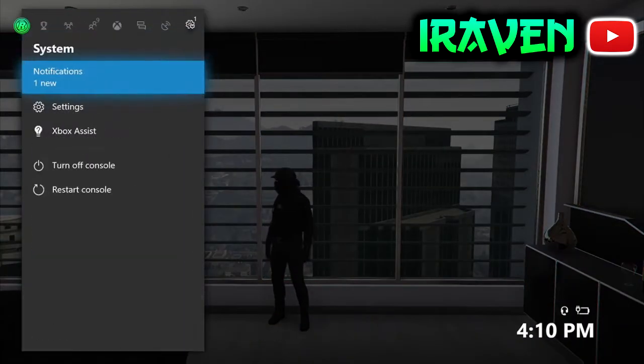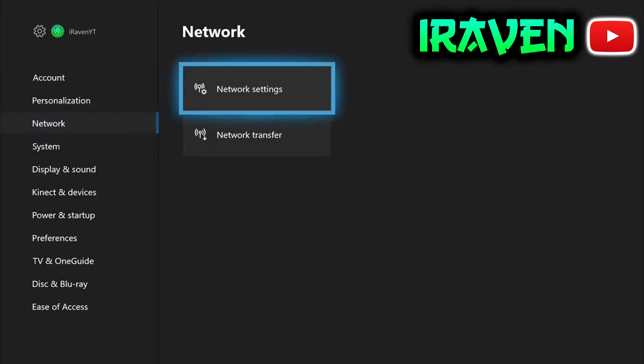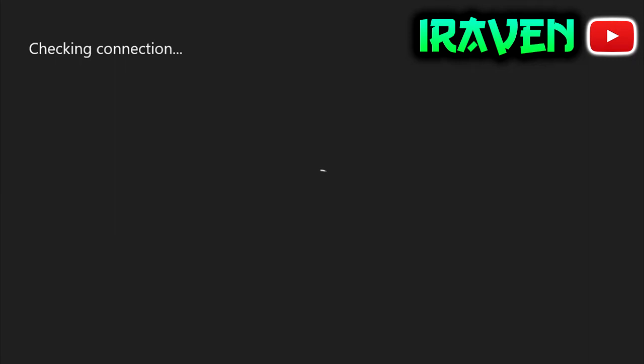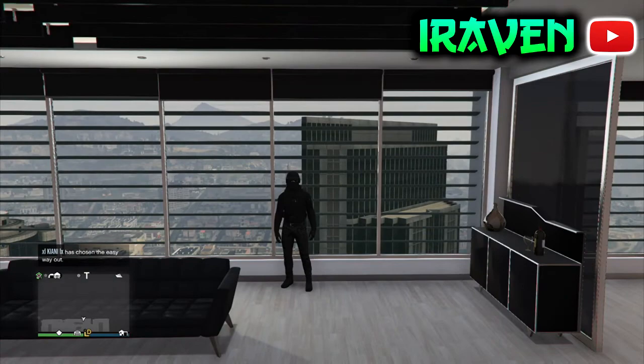To kick off this glitch, pull up the guide, head over to System, then go to Settings, and go to the Network tab. Click on Network Settings, then click Test NAT Type. After you count two seconds, quickly go back into GTA 5 and you should see it says 'everyone left.' Test NAT Type, count one, two, then quickly go back into GTA, and you'll see that everyone leaves.